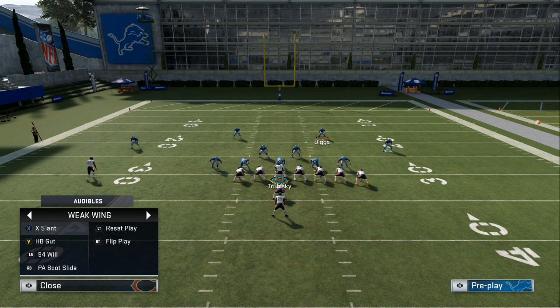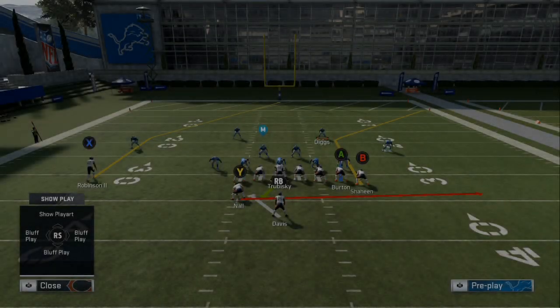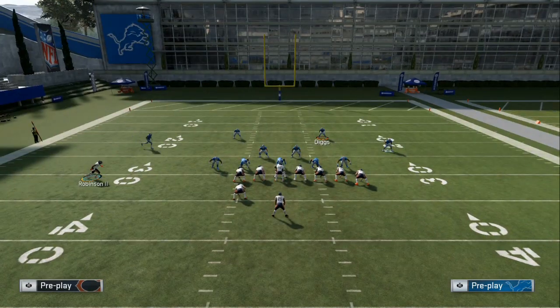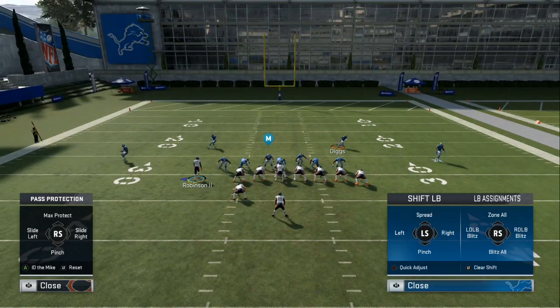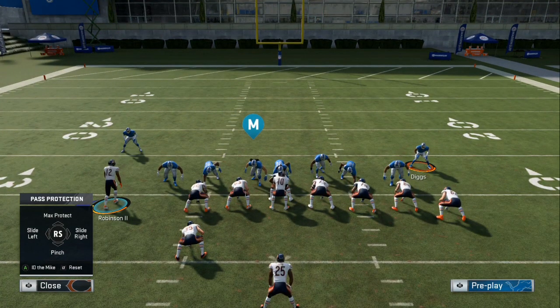I didn't set the audibles up in this, but it'll be the same type of concepts I'll always show you. You can block the running back and tight end, bring them in, put them on the drag or a quick out. That's your setup in case they go man coverage or all-out blitz — you'll be all set. If it's one-on-one coverage in the middle, go for that post; if not, the drag will be open. We set it up, blitz all, base align, show blitz — making it look like heavy pressure is coming.